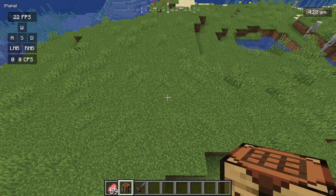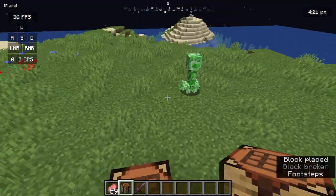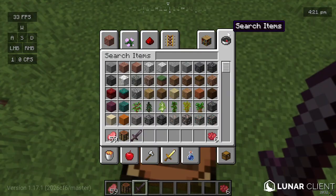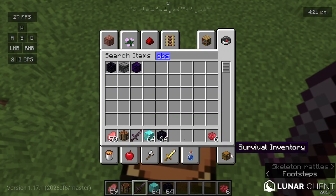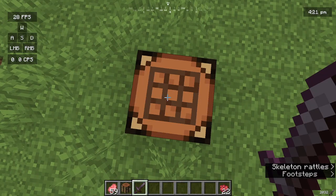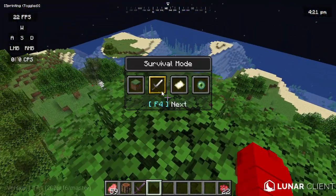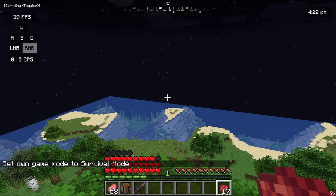You can craft as many hearts as you want, but I'll show you the cap. You can only reach 50 hearts maximum. I'll gather more resources and demonstrate. Now I'll show — once you hit the limit, the heart item gets absorbed but doesn't increase your hearts any further.